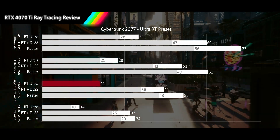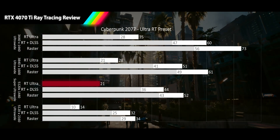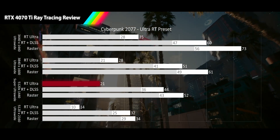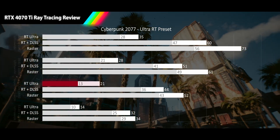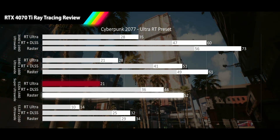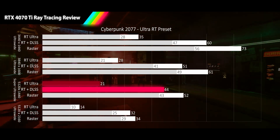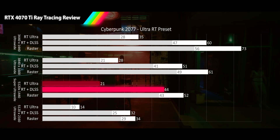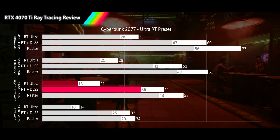At our 5120x1440p Super Alt-Wide resolution, the RT results are affected by the low VRAM of the 4070 Ti, with a 21 FPS average and a worse-than-expected 13 FPS for the 1% low — 59% slower than raster. When we turn on DLSS quality, the memory constraints are relieved and DLSS delivers 112% more performance, but still only delivers unacceptable FPS for both averages and 1% lows.